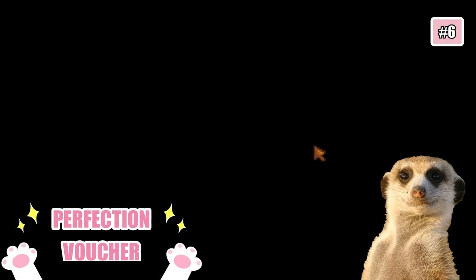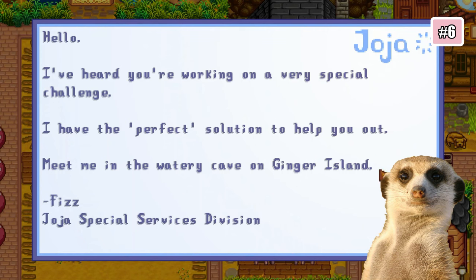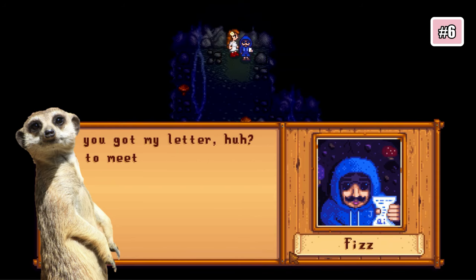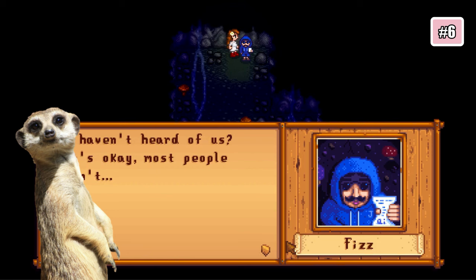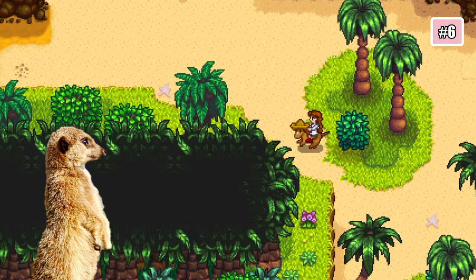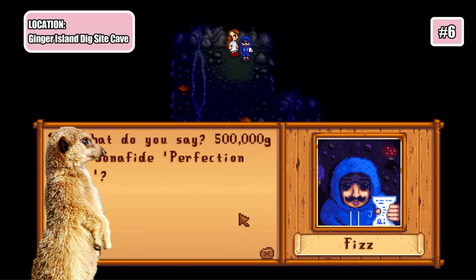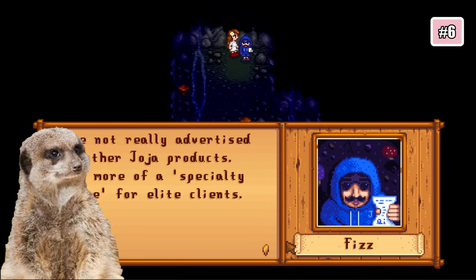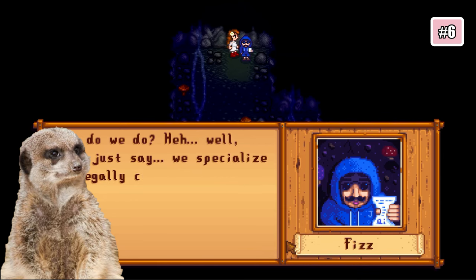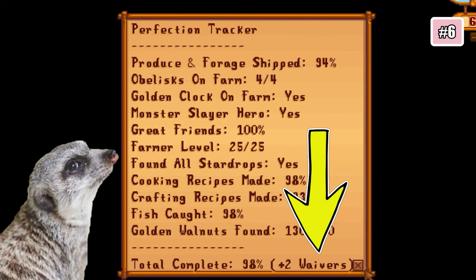Number 6: Perfection Voucher. The Perfection Voucher was also mentioned in the patch notes, and since Fizz will write to inform us about his shady business, it doesn't really count as a secret — but let's talk about it anyway because someone might overlook it. Once you get a letter from Fizz, he'll tell you to meet at Ginger Island. He didn't say the specific location, but you can find him at the cave near the digging site. He'll offer you perfection vouchers for 500,000 gold, which you can use to bypass a percentage for perfection. Upon buying from him, the voucher will automatically be used, and you can check it on Mr. Key's tracker.